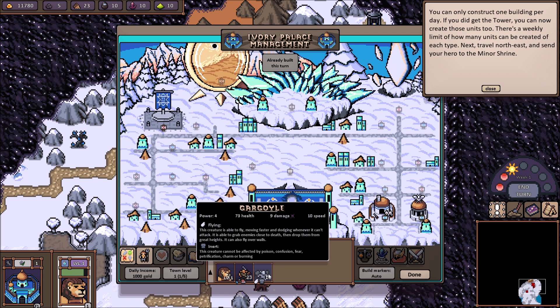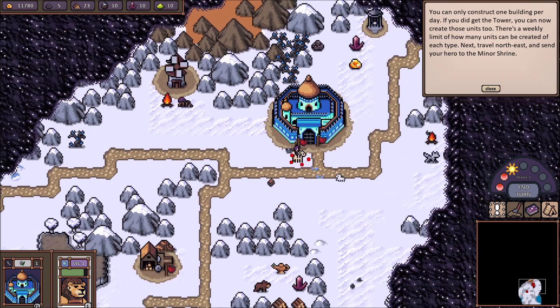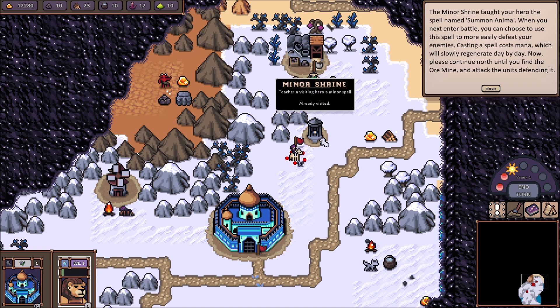You can only construct one building per day. There's a weekly limit of how many units can be created of each type. Next, travel northeast and send your hero to the minor shrine. Create max is based off of probably how many units are available. What do they want me to do? Go to the shrine. The minor shrine taught your hero the spell named Summon Anima. When you next enter battle, you can choose the spell to more easily defeat your enemies. Casting a spell costs mana, which will slowly regenerate day by day.